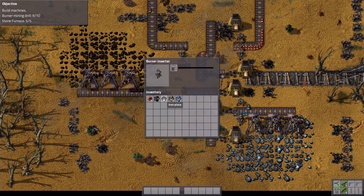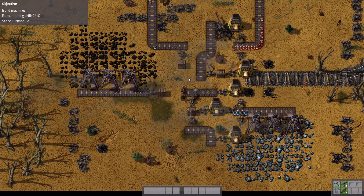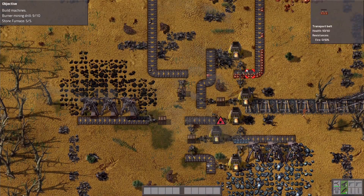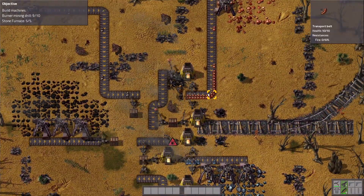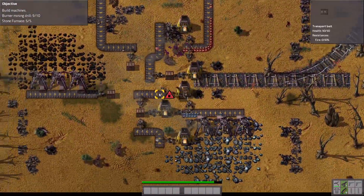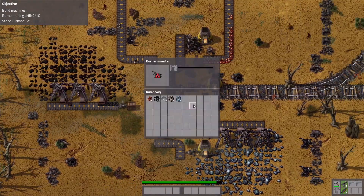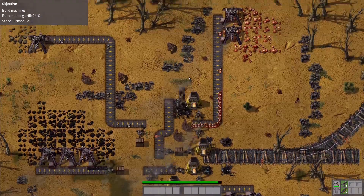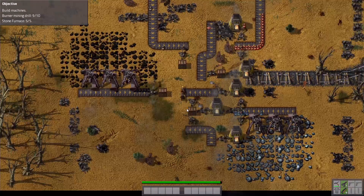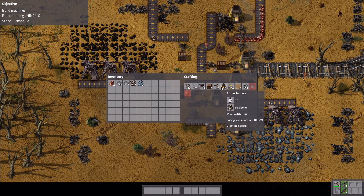Triple the burning of the iron and okay so this is severely out of fuel. I didn't put a whole lot of fuel in it, so I guess that's why. We need one more burner drill so let's get it. Holy crap, that's a lot of plates actually.